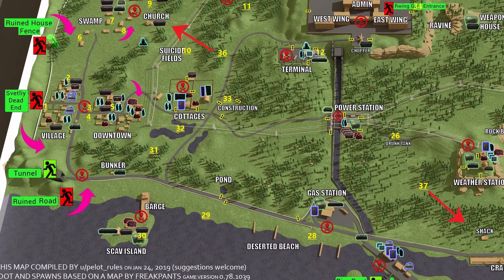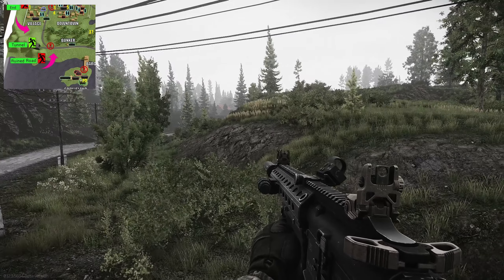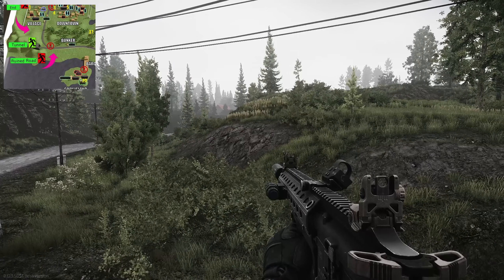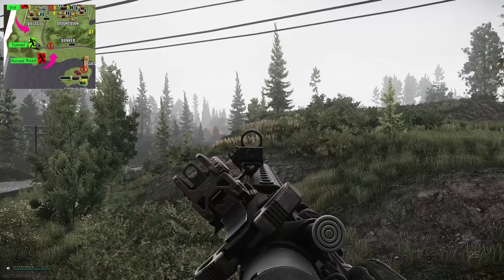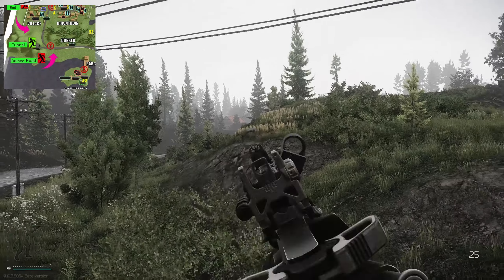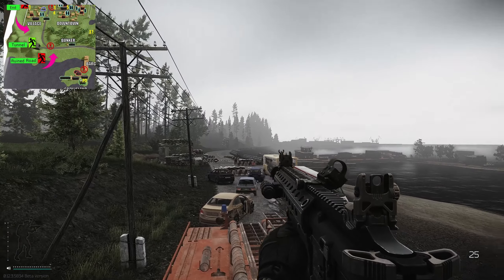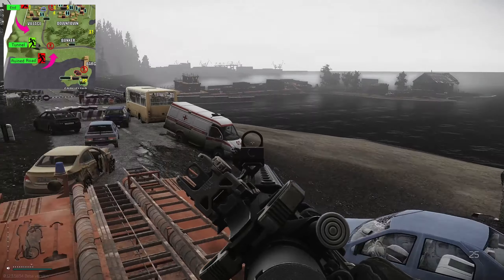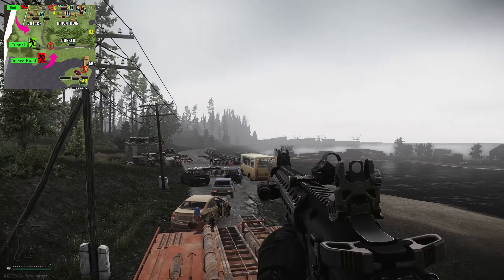Hey guys and welcome to an extract guide for Tunnel on Shoreline. This is a PMC-only extract, so just bear that in mind. We are currently down at the south-west corner, just south of the village which is this area over here, and just east of Scav Island. This is the main road that runs parallel to the shoreline, with the pier down here and gas station just up ahead.